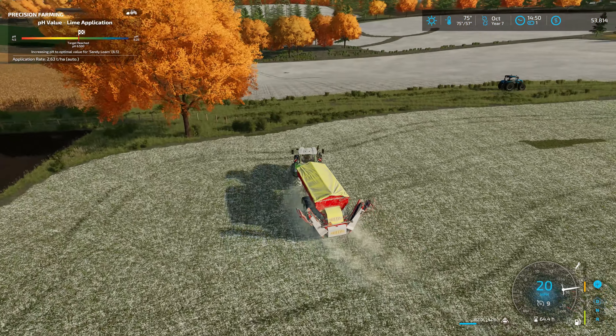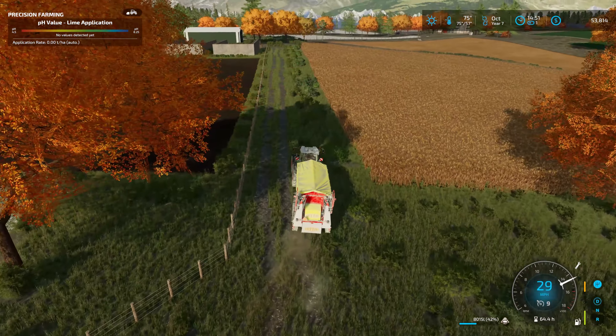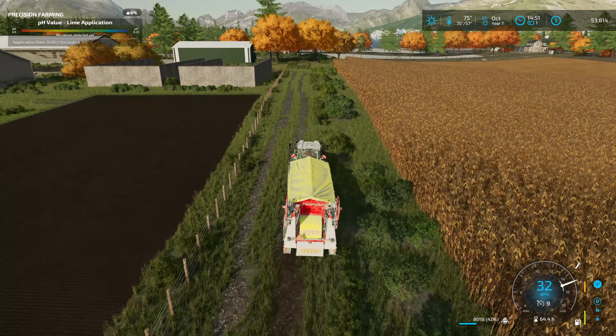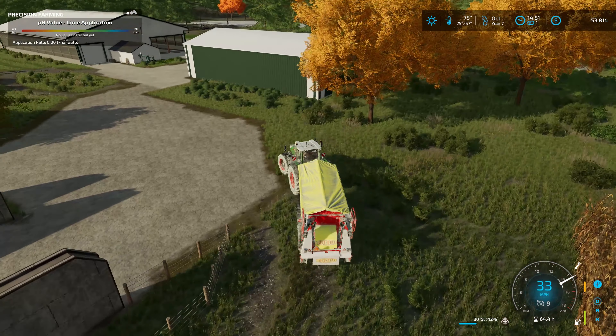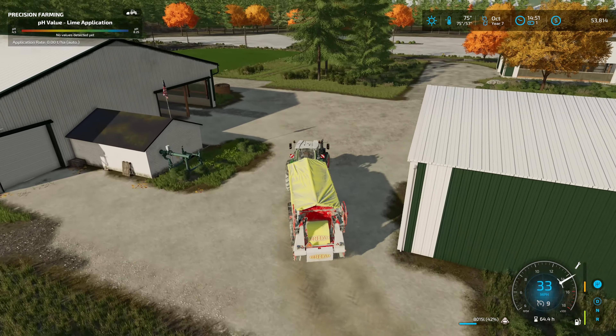Alright, fold that on up — let's go back to the farm and unload this into the shed where the header is. We can return the spreader and then jump into the Vultra. I think I've got a good amount of fertilizer in the spreader — if not, we'll top it off and take care of our grass field.